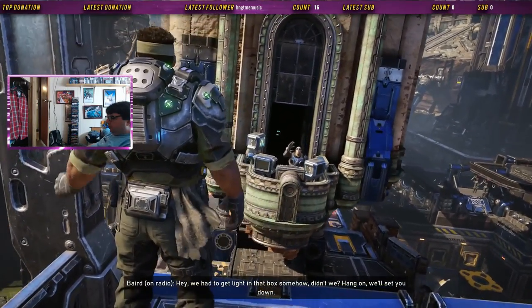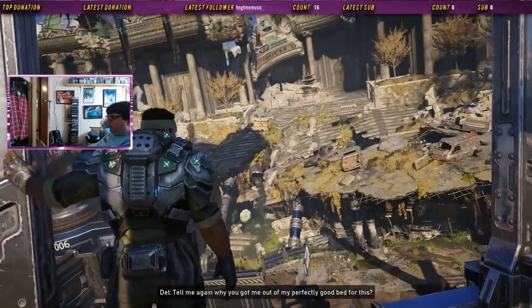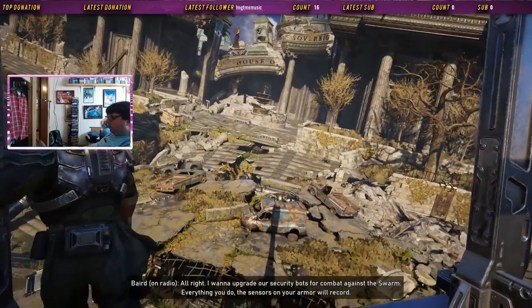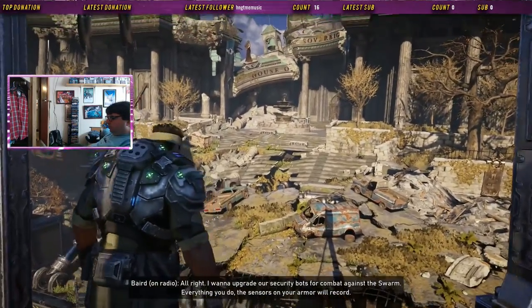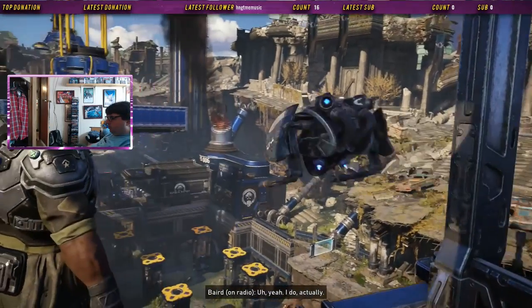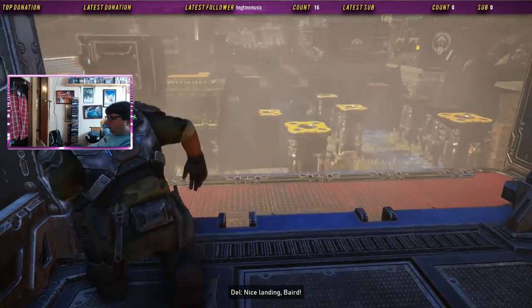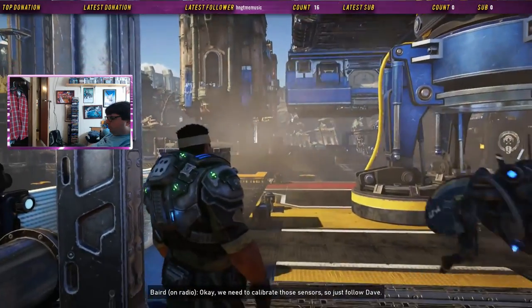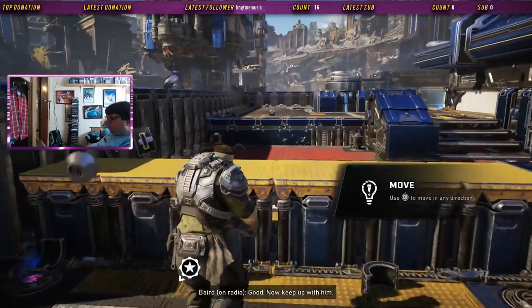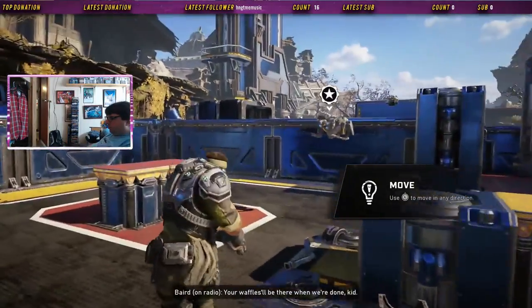What the hell, man? Hey, we had to get light in that box somehow, didn't we? Hang on, we'll set you down. Oh, Baird. Tell me again why you got me out of my perfectly good bed for this. So we're doing everything — the sensors on your armor will record. You think your boss is gonna be able to compile my moves? Yeah, I do actually. Nice landing, Baird. Thanks. Okay, we need to calibrate those sensors — just follow Dave. Good, now keep up. I could be having brunch right now. Your waffles will be there when we're done, kid.